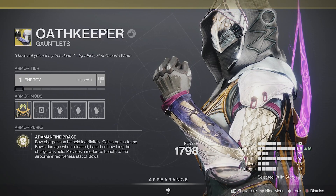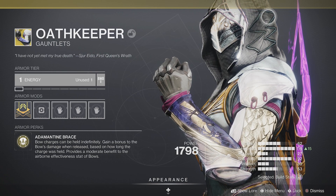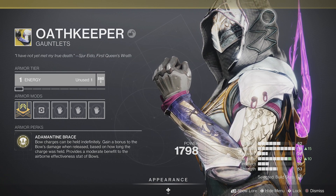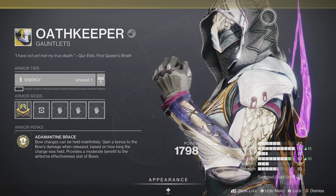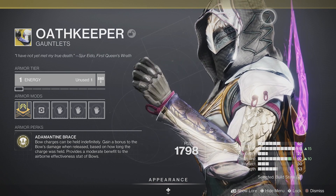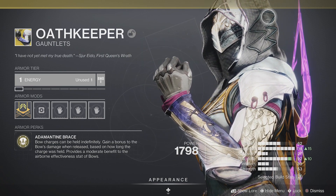Introduced way back in Forsaken, Oathkeeper is a pair of exotic hunter gauntlets that I personally never choose because holding a bow infinitely never was appealing to begin with. So with Season of the Deep, Bungie gave them a buff and I want to read over the perk and do a proper test to see how these things work.